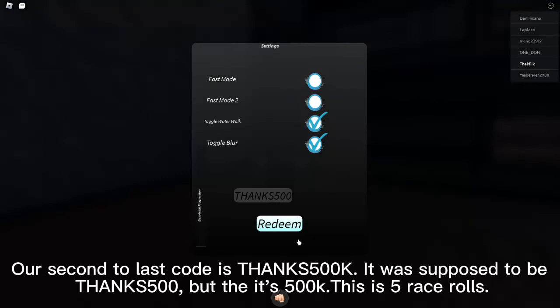Our second to last code is Thancs500K. It was supposed to be Thancs500, but it's 500K — that's 5-0-0-K. This gives you 5 race rolls.